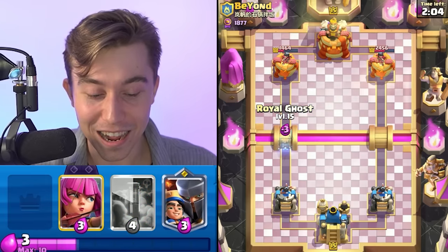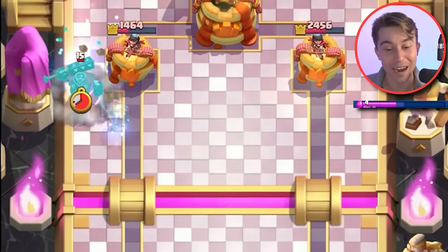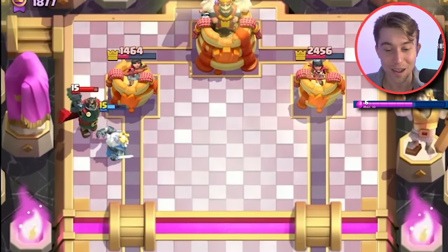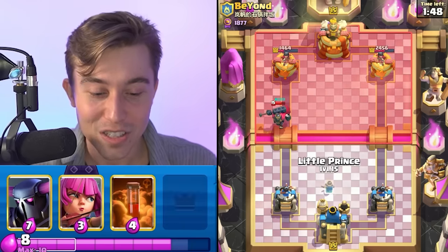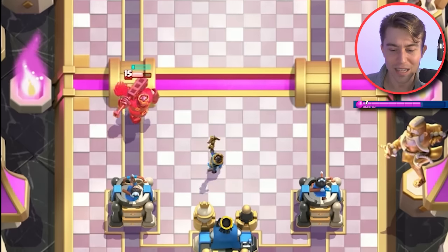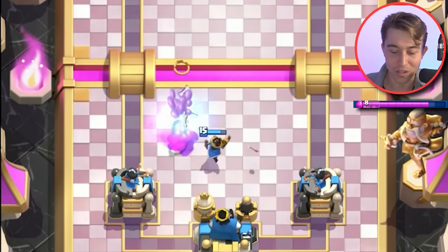That showed you guys a tragic tale of never dropping the Fisherman there — or if you do, you're going to have your tail between your legs wondering where you went wrong. We're probably playing against someone with either a Lava Hound deck, Graveyard deck, or Royal Giant deck — probably Royal Giant because you see Skeleton King, so it would make sense.